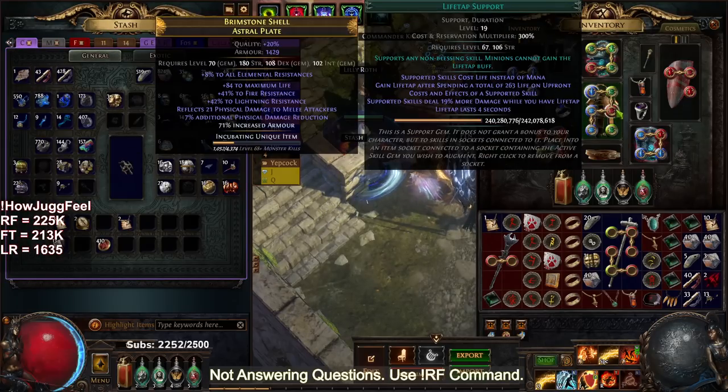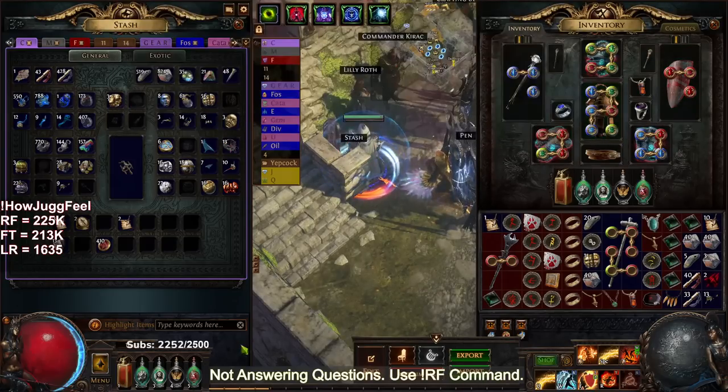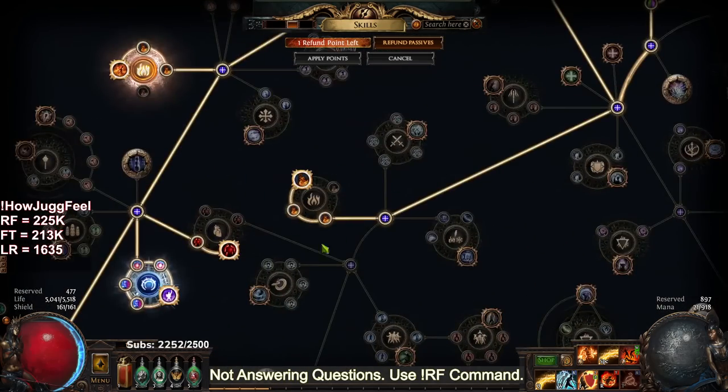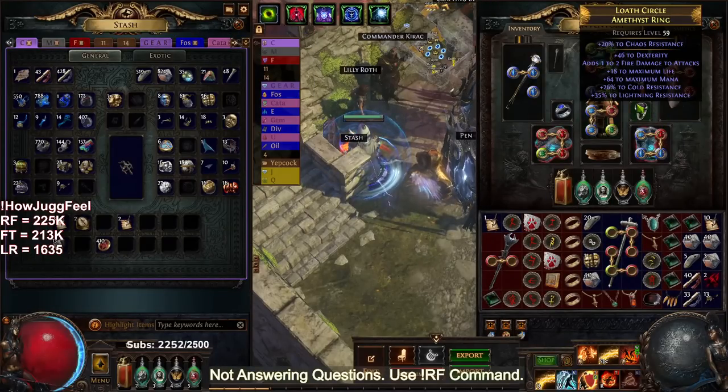My links right now are Righteous Fire, Swift Affliction, Life Tap, Efficacy, Elemental Focus, and the sixth link will be Burn Damage. The reason I'm not running Inc AoE is the Juggernaut ascendancy Unyielding, along with this section of the tree, is making up for that lack of AoE.